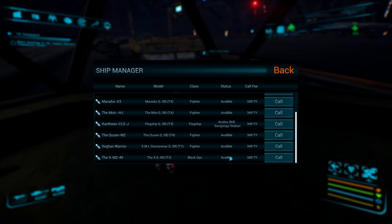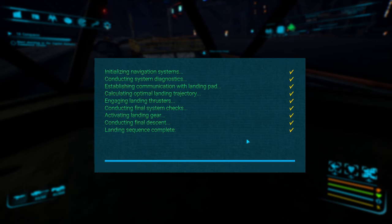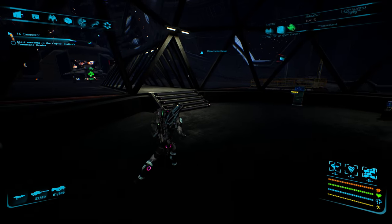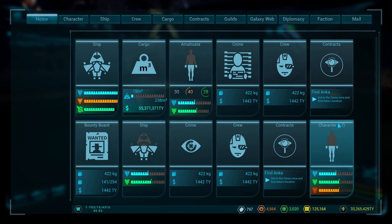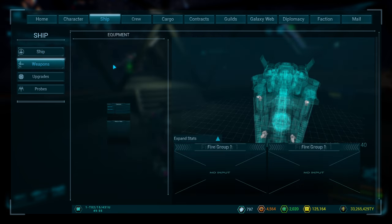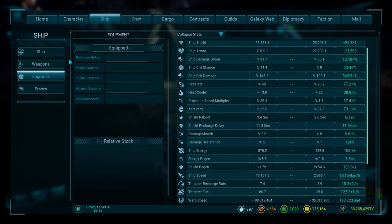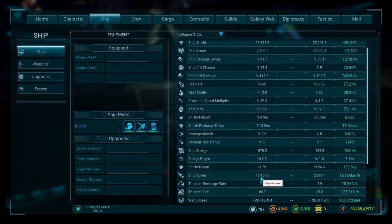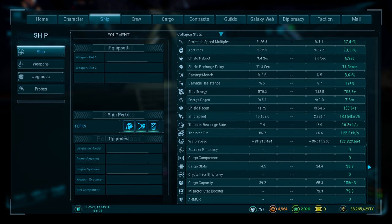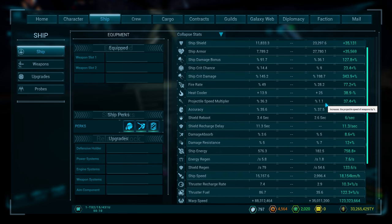Tier two — that's two less things we have to deal with. The ship looks exactly the same but we can tell it's not — there's nothing on it. Two weapons, upgrades are non-existent essentially.